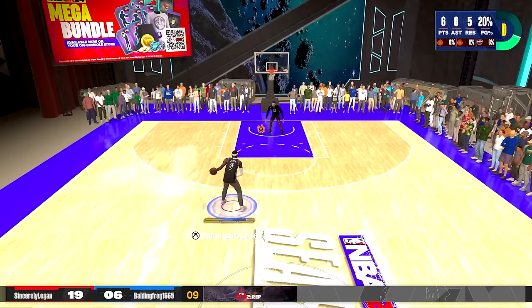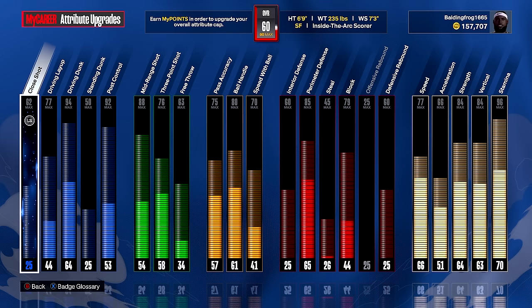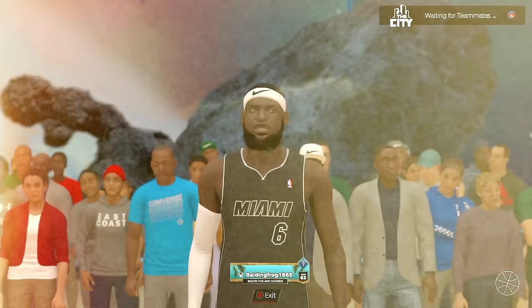I got one more attempt to score — another floater — no, that's just not happening. So we can upgrade our build to 63 overall. This is the hardest part of the video — what do we upgrade first? I think stamina is really important, but to get buckets I gotta go with my driving dunk. We can get up to an 88 driving dunk off the rip after the first game — that is a really good stat.